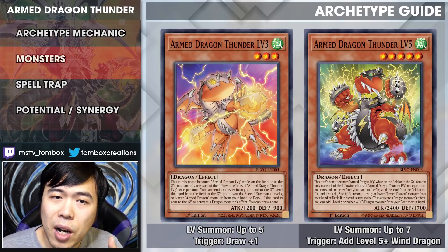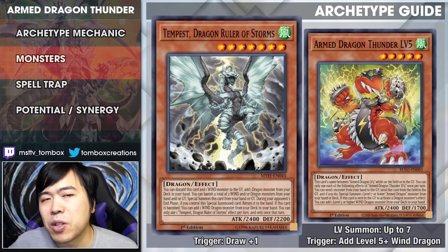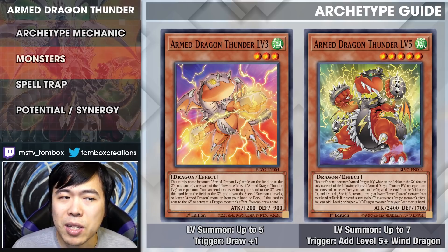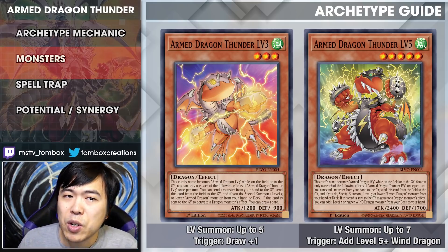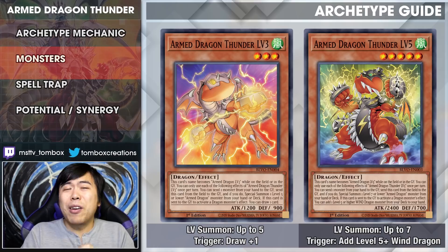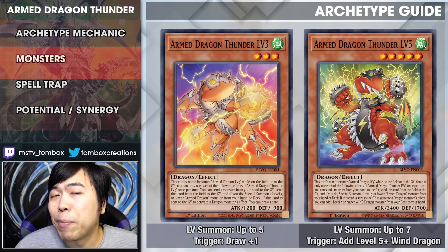Level 5: if you send it to the graveyard as cost, you can add a level 5 or higher WIND Dragon — including Armed Dragon Thunder Level 7 or Tempest. Being able to add Tempest basically means you're able to search for any dragon, because the entire Armed Dragon line is WIND-based. If you send a WIND monster with Tempest, you can search for any dragon in your entire deck: White Dragon Wyverburster, Black Dragon Collapserpent, Red-Eyes Darkness Metal Dragon, Black Metal Dragon — any dragon that you really need. And there are ways to special summon an Armed Dragon out of the deck for free, but that goes into the spell and trap line.